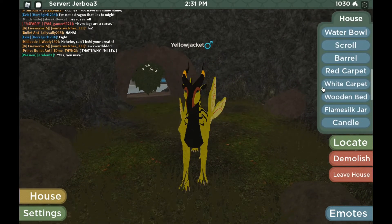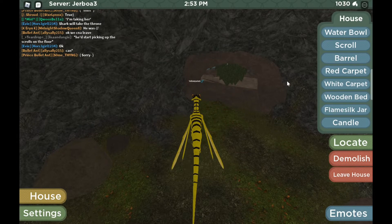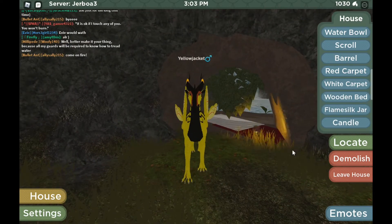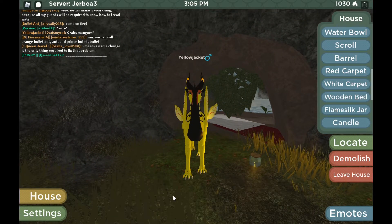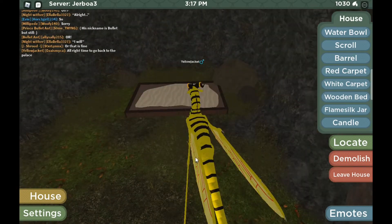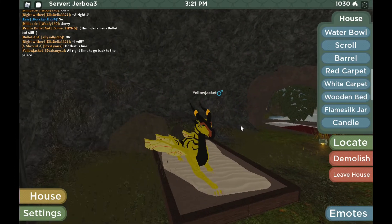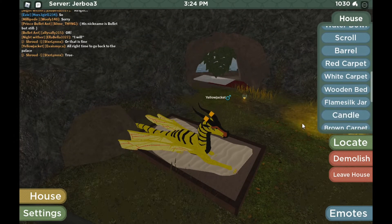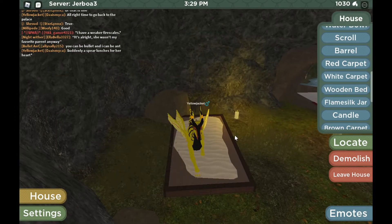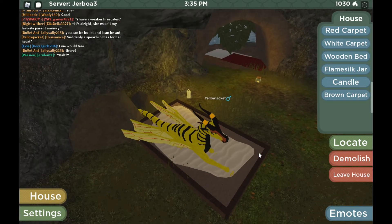New things — white carpet. Oh, it's like an outside thing? That's cool! Do you have to recover some, like, about the paper? Flame silk jar — now this provides light. Look at this! That is so nice! This is way better than the leaves. Yeah, that's so nice! Let's do the rest of it like this. There's candles — it provides a lot of light! Let's put that over there. Yeah, that's nice! And a brown carpet — there's like a lot of carpet. I'm gonna put that one out there. Nice!